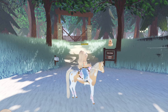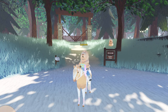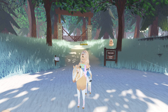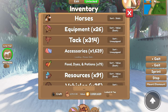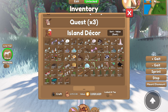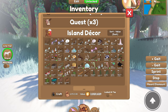Hey guys, it's Lemon here and welcome back to another Wild Horse Islands video. Today I'm going to be remodeling my private island for the holidays, Christmas, and winter using all of the stuff that we got from the various turning in of resources and things. We have quite a bit of holiday items — like igloos, a winter cabin, some jumps, and more. It's going to be lots of fun and our island is going to look awesome when we're done.